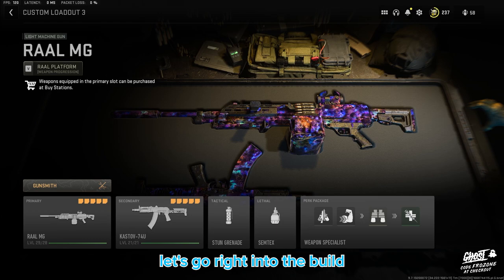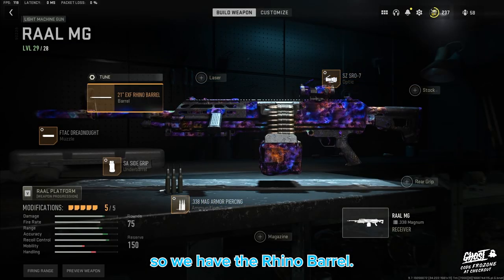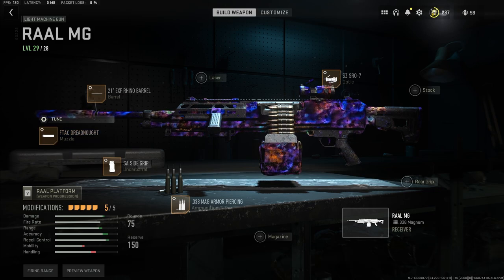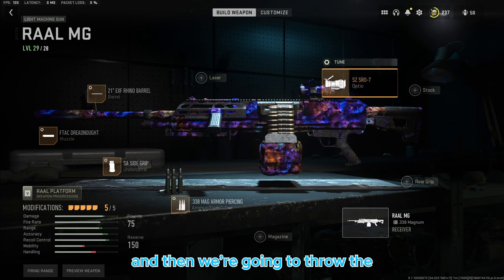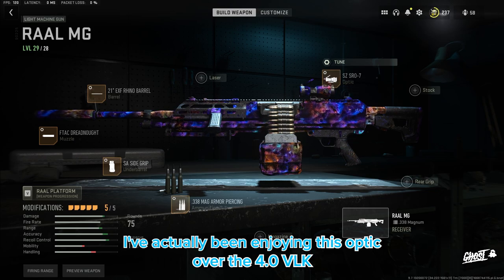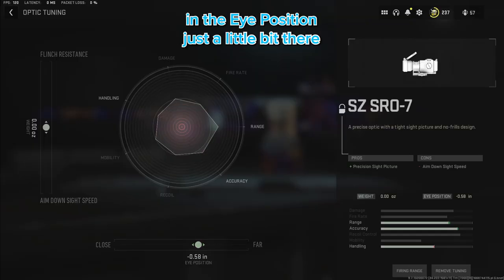Let's go right into the build and the tuning. We have the Rhino barrel, the F-TAC Dreadnought muzzle, the Side Grip underbarrel, and for ammunition we're going to rock the Armor Piercing rounds. Then we're going to throw the SZ SRO7 optic on it — I've actually been enjoying this optic over the VLK 4.0.